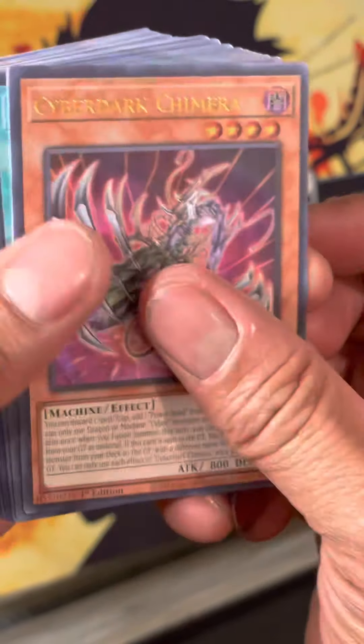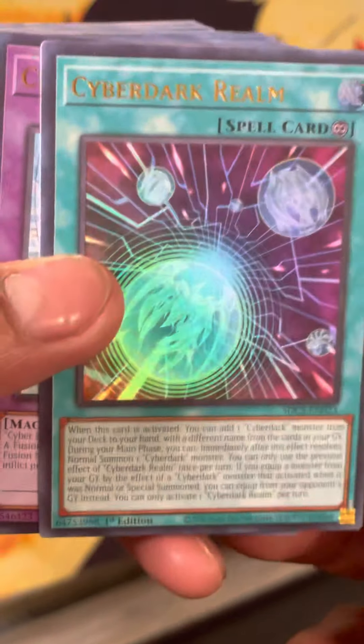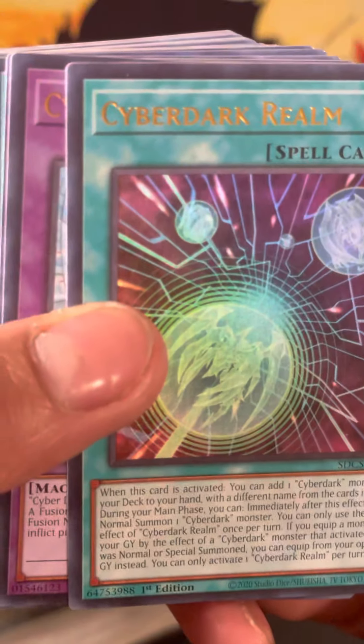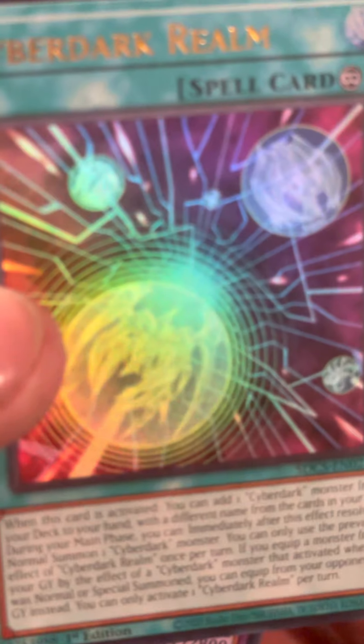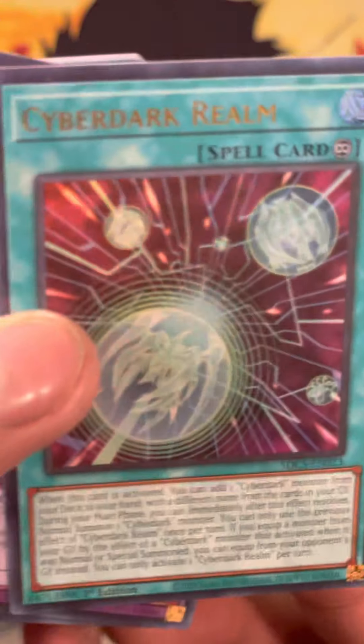So you got the Cyber Barrier Dragon. Cyber Dark Realm, which is a really good card for the deck. I'll read it: when this card is activated, you can add one Cyber Dark Monster from your deck to your hand. During the main phase, you can normal summon one Dark Cyber Dark Monster. You can only use each effect of Cyber Dark Realm once per turn. You can equip a monster from your graveyard to a Cyber Dark Monster. So that's pretty good — versatility.